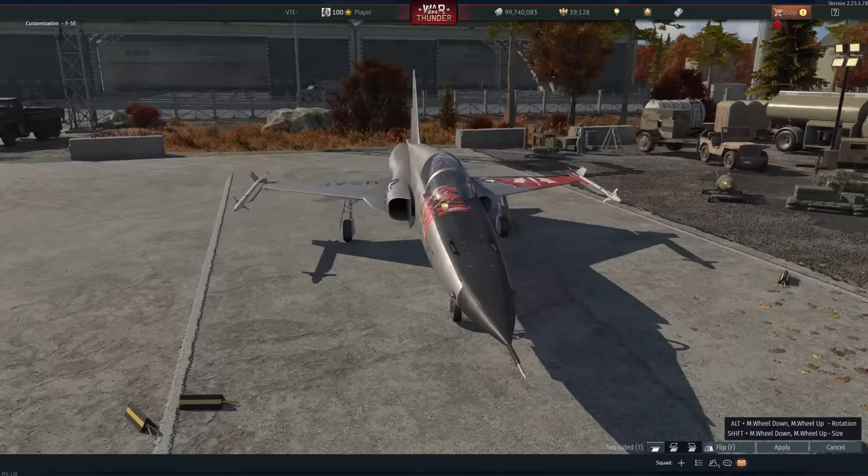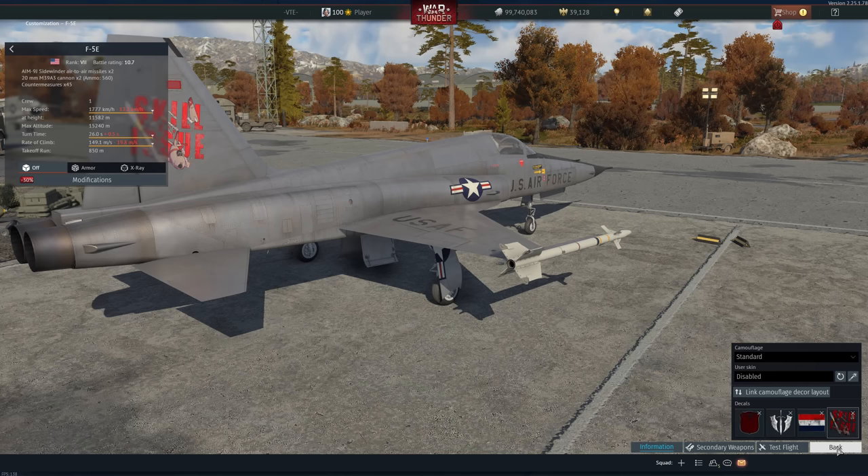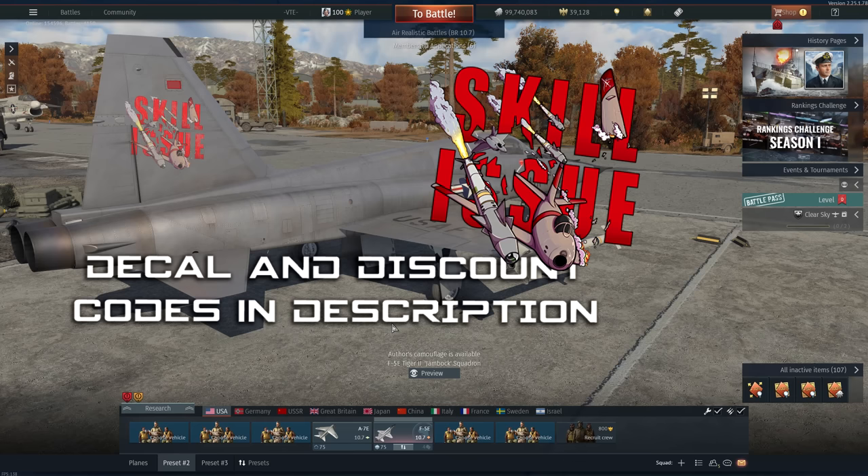If you want to find it, it's under Special — go to Logotypes and over here you will find the one that you purchased. I'm gonna keep this brief. I say this very often and then it ends up being an hour long, but I've already made a video on all the premiums, the talismans, and the GE premiums in general, and much has changed since then.